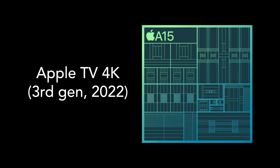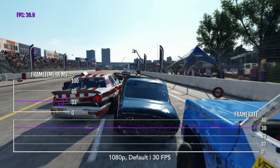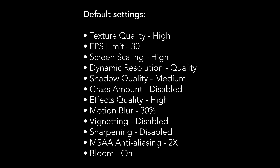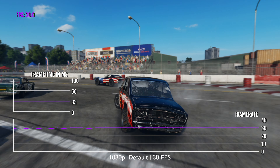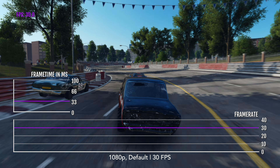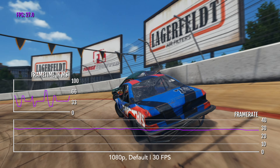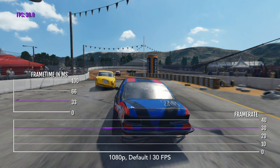Now let's look at the performance of Wreckfest on all supported Apple TVs. First is the new Apple TV 4K 3rd Gen, powered by the A15 Bionic. By default, the game runs at mostly high settings, with shadow quality on medium, a 30fps limit, and dynamic resolution switched to quality — running at 1920x1080 thanks to screen scaling being set to high (50% scaling). In this state, the game hits 30fps, sometimes dropping to 27fps, with some occasional problems with uneven frame pacing.